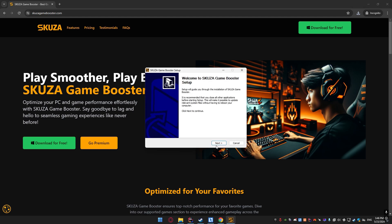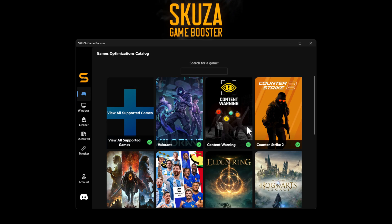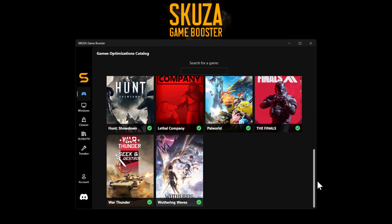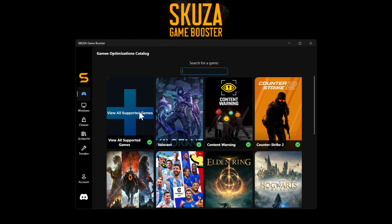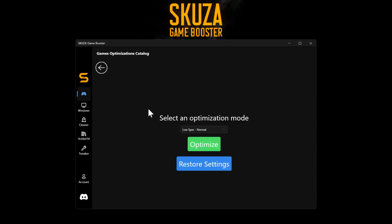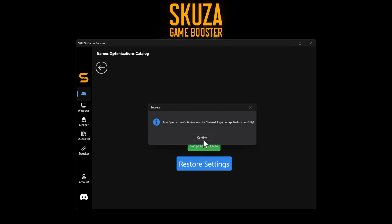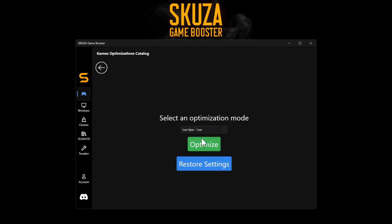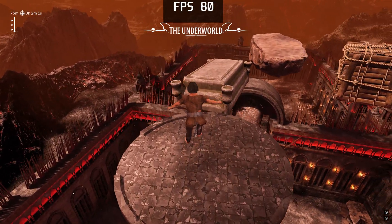With the app installed, let's dive into optimizing Chain Together for better performance. Open Skuza Game Booster — you'll be greeted with the main dashboard. To optimize Chain Together, look for it in the games list. If you can't see it, click on 'View All Supported Games' and use the search bar to find it. Once you locate it, click on the game. You'll see various optimization modes — select the one that suits your needs. For this tutorial, we'll choose the Low Euro mode, which disables some shadows and includes many more optimizations to give you a massive FPS boost. Click Optimize to save the settings, and Skuza Game Booster will now optimize Chain Together for better performance.